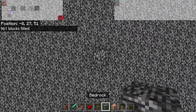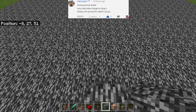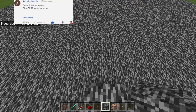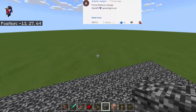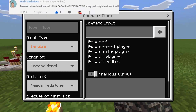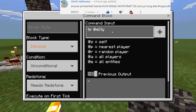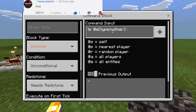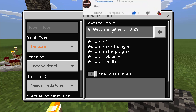And then I'm gonna put another 2 right here and I will get the coordinates. So as you can see, my coordinates will be negative 8, 27, and then 51. So take note of those coordinates. And then let's break this one. What we're going to do next is to go down all the way here, and then put here TP @e with bracket type equal wither, and then we will use the coordinates — mine is negative 8, 27, and then 51.